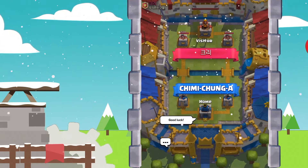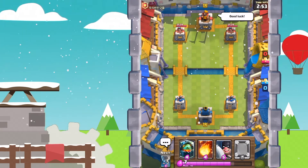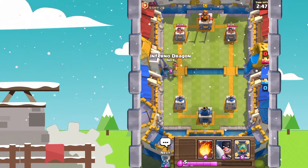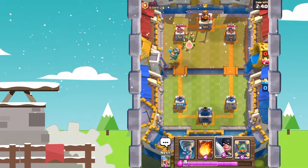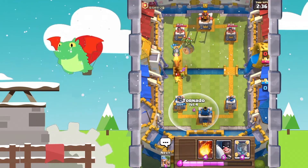Alright, so this 12th battle is going to be against a Korean player from a Korean clan. Good luck to this guy — let's see what he's using. Looks like he's got a Princess, so first impressions: probably Logbait. I didn't have a good hand to counter that so I had to place down an Inferno Dragon, which is pretty risky. But now that he placed down a Princess, yep — looks like it is Logbait.